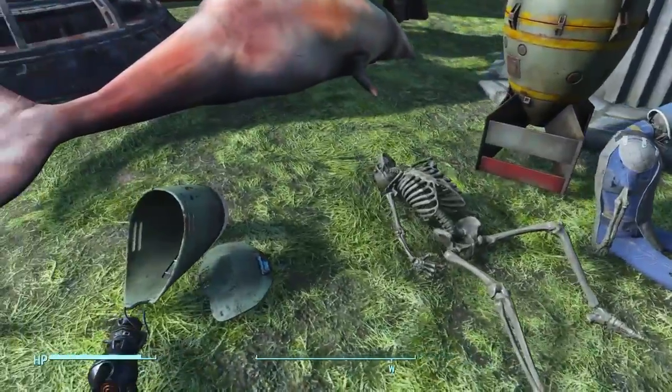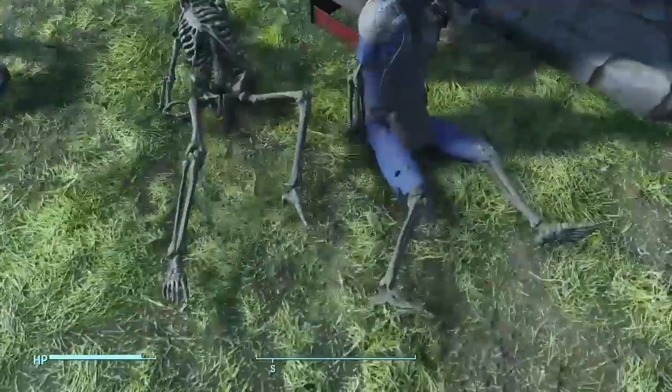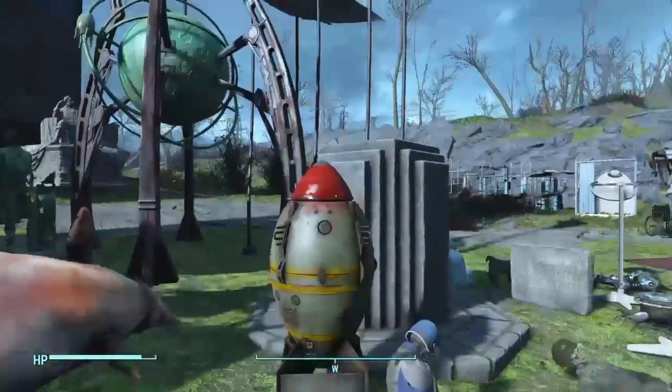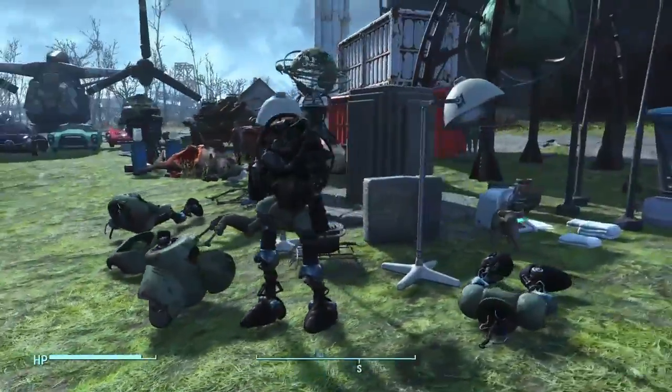You could place down and scrap skeletons with this mod, which is really cool. Usually when you place down the skeletons, they just go limp and ragdoll, but only this one model right here is in a fixed position. So that's pretty cool. Right there is a nuke, and then just some random statues — you could place all these items down.